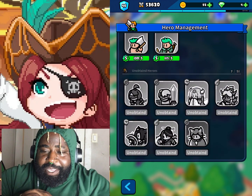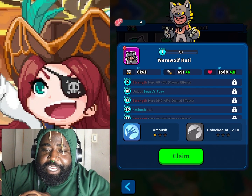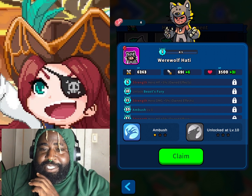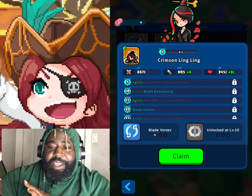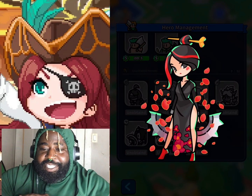We got two units so we can touch on both of them. I'm going to talk about Crimson Ling Ling and we'll touch a little on the Werewolf and see where they stand. So we got Blade Vortex first - let's just take a peek at her, she's looking sick.